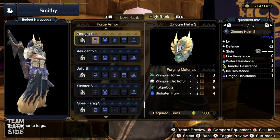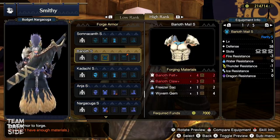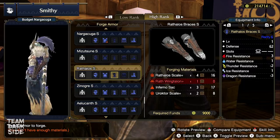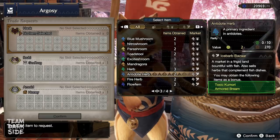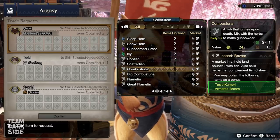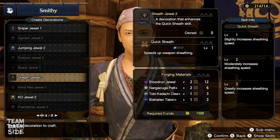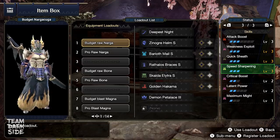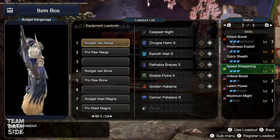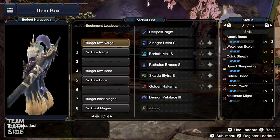Here are the materials needed to craft the armor. We use the Zanogor Helm S, the Baryoth Male S, Rathalos Braces S, Skalda Elytra S — here Toxic Kumori you can get from the Buddy Submarines by farming certain specific items — and lastly the Golden Hakama S. These are the decorations needed: 2 Sheath Jewels, 1 Attack Jewel, and 3 Grinder Jewels. For this build, we will be using Speed Sharpening Level 3.